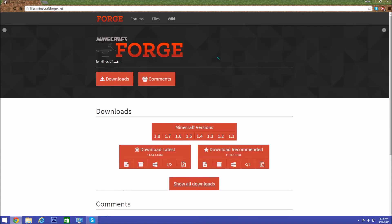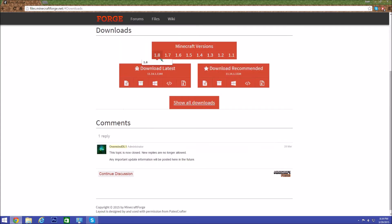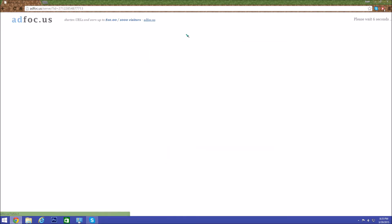The website has changed since the other video. Also, I want to thank you guys for getting me 21 subscribers in two days — that is pretty awesome — and also 21 likes on that video. What you want to do is click Downloads once you get there, click your version, and then get the installer. You can get the latest or the recommended; I think they're exactly the same, so let's just get the recommended installer.